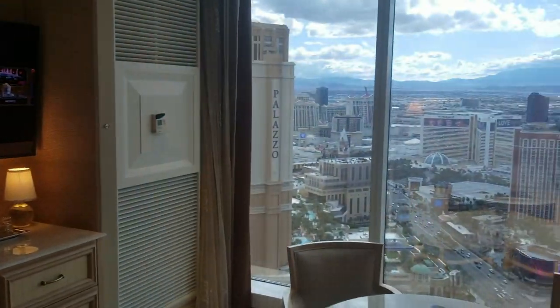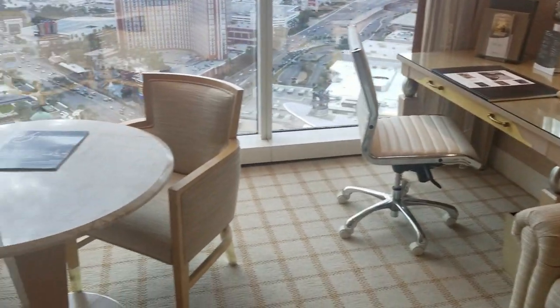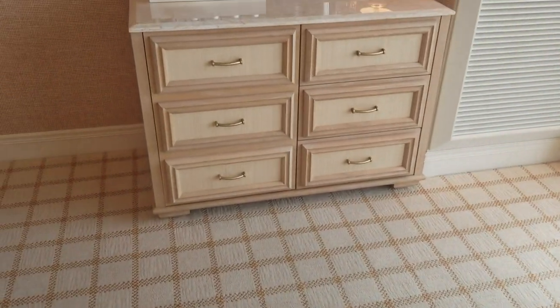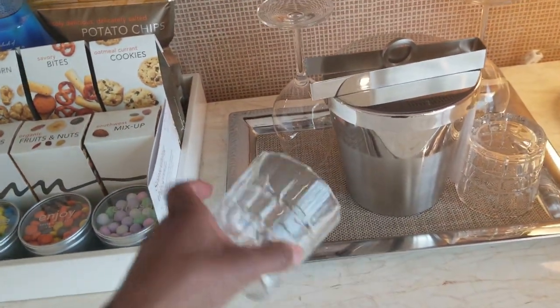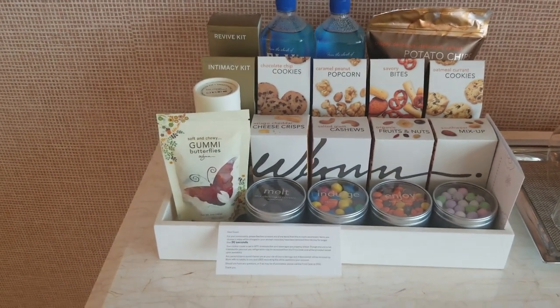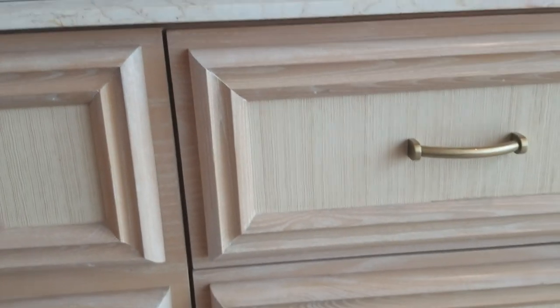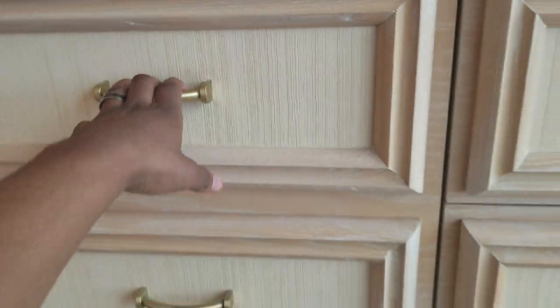There's a desk over here in case I want to do some work, a couple of chairs for entertaining, and a mini bar with proper glasses for making a cocktail. There might be gummy butterflies in there and I might just indulge because they're gummy butterflies. Standard drawers below the television, and then the rest of the mini bar is under here — mini fridge on this side.